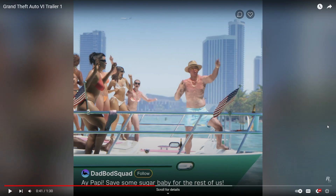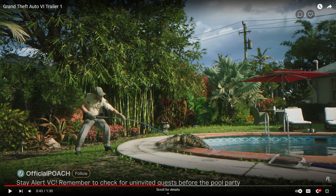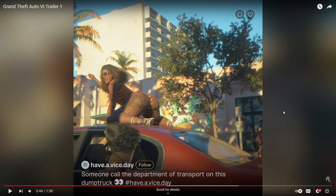Then we get to this scene with an old man on a boat with a bunch of ladies. Down at the bottom it says 'Hey Poppy, save some sugar baby for the rest of us,' and there's an option to follow. It reminds me of a Facebook Live or Instagram Live — some kind of live story. Then there's a scene showing what looks like an official poacher pulling a gator out of the water as an animal control member, and again it seems like a Facebook-style story with an option to follow and 'Have a Vice Day.'